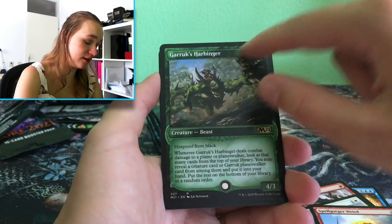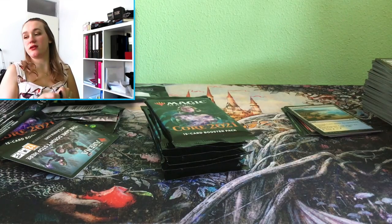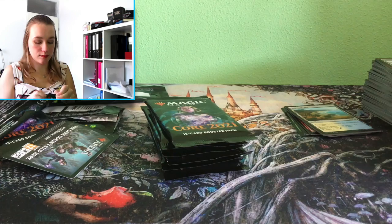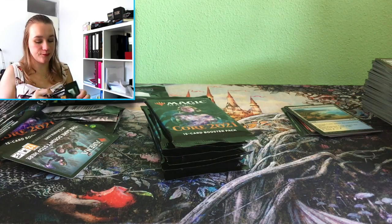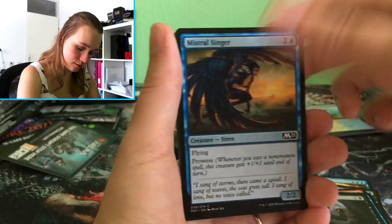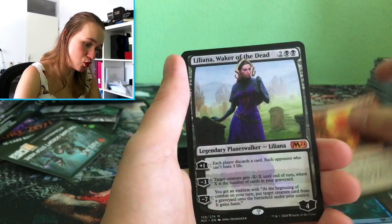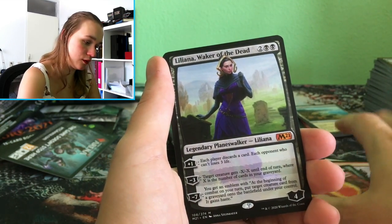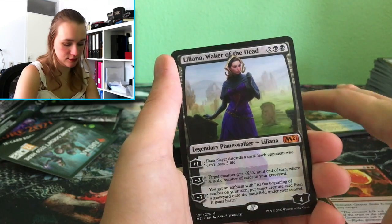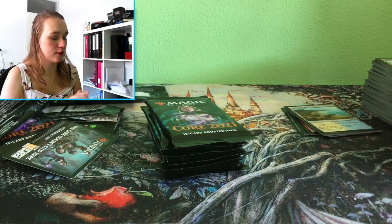I like this also — for real! Let's make a new pile because my piles are getting too heavy. This is very cool — Liliana, Waker of the Dead. Very nice. Island and a Set Crawling scene — set crawling!